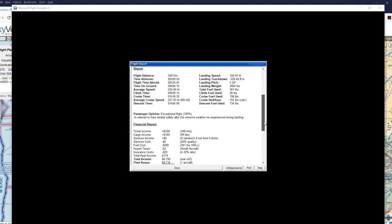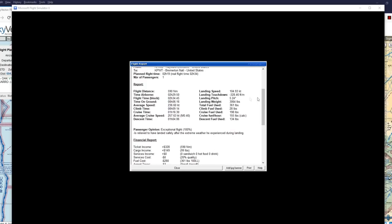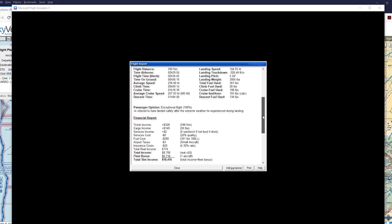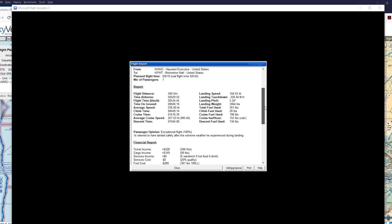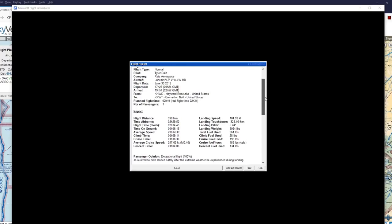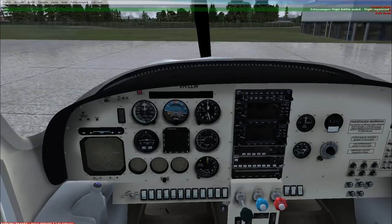Successful flight. The landing touchdown was 328 feet per minute — I thought it was relatively gentle, but okay. 104 knots, but that's basically how this plane lands. So next time, I'm going to continue with the training missions with Rob Machado, and we will see how that goes. Thank you for watching. I hope you enjoyed this video — if you did, please press like. If you have any comments or suggestions, please leave them in the comment section below. I'll see you next time.